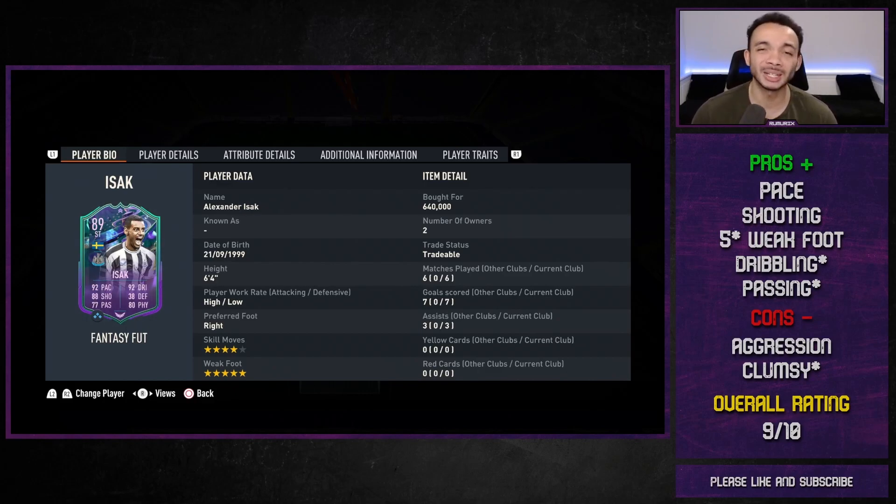Con: aggression — he is a little bit passive. Sometimes you have to get him involved; he's not destroying players up top. You do feel the low aggression a little bit, and he's a little bit clumsy — you have to get used to him. But I've given him a 9 out of 10. Now he's near 400k it's more reasonable; I can't believe I paid 640k for this card. This card can be upgraded and I expect at least two upgrades, so it could get a lot better. At 400k, 9 out of 10 — good card, but I've been stung by the price. Maybe wait and see if he comes down more. Please like, subscribe, and comment — I will get back to you. Take care.